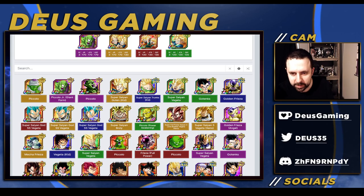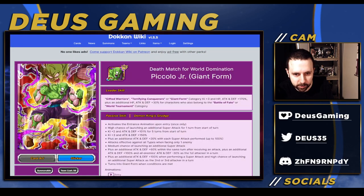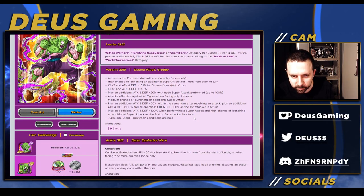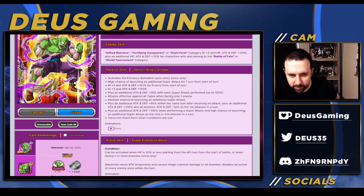Both EZA Piccolos are at the top of the list, and the new Super Saiyan Vegeta, so this leader skill is actually pretty good. You can actually make a pretty good team with these guys, so it's pretty good.